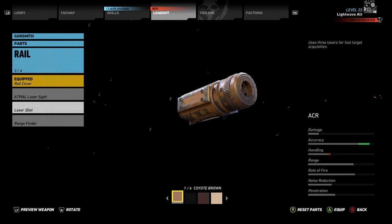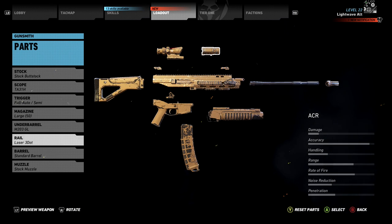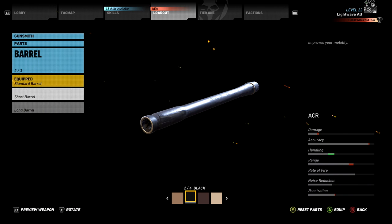On the rail I use the laser three dots simply to boost accuracy again. I never find it provides a practical benefit — as in I never use the three laser dots — but accuracy is the name of the game for me. I opt for the short barrel on the ACR to bring the handling back up by a reasonable measure. The loss of damage, accuracy and range are all minimal, so this is worth equipping for me.